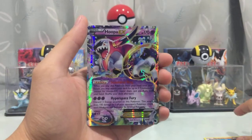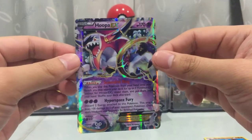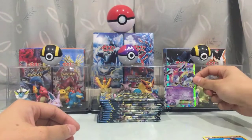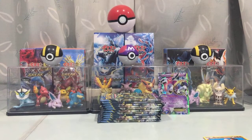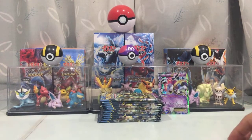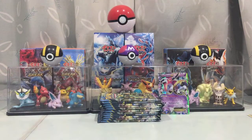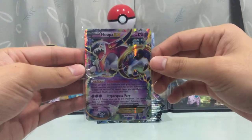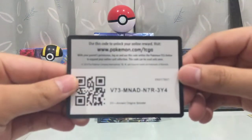I wanted this card for sure — a Hoopa EX, regular art! Wow, okay, let me quickly get my sleeve. I must have knocked the camera there, must be really excited. Sleeving up the reverse holo ray, and getting the sleeve on the Hoopa EX — really, really great start to this opening. And there's the code card.